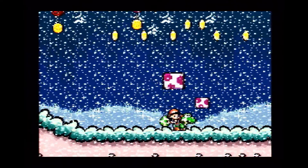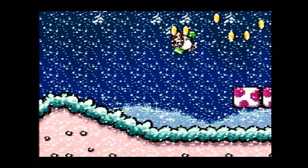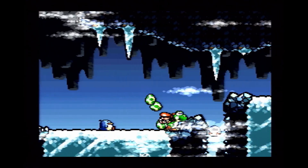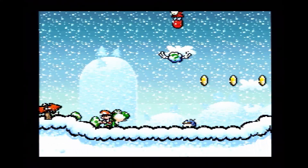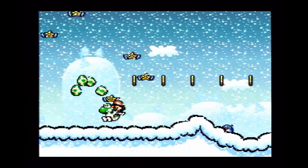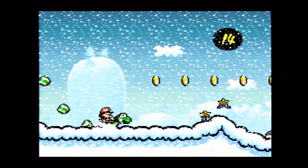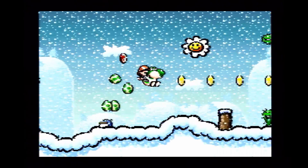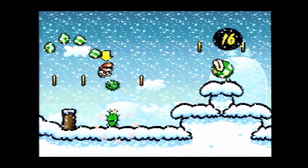Throughout the first part of the stage, you'll have Lakitu trying to hit you with fire. Eventually, you'll make your way to an icy cave filled with penguins and icicles. When you come out the other side, the rest of the stage is covered in snow. I like that when you come in contact with the trees, the snow falls off. Overall, I just think this is a neat winter stage, and because the transition to snow is so well done, I think it's one of the highlights of the game.